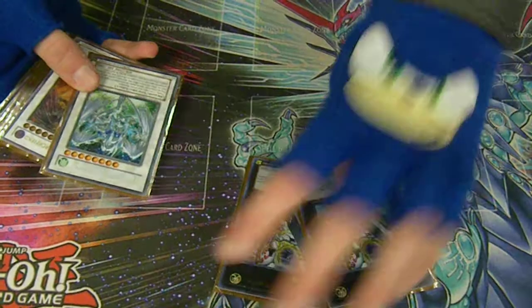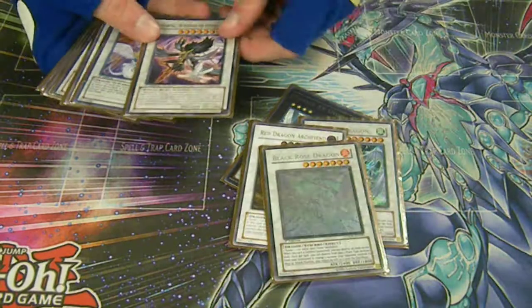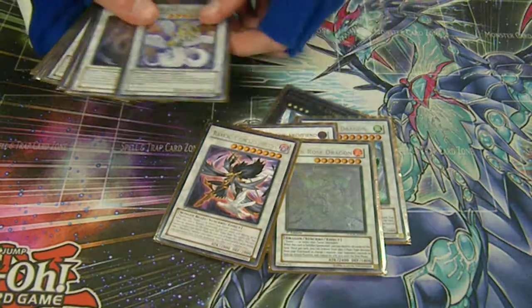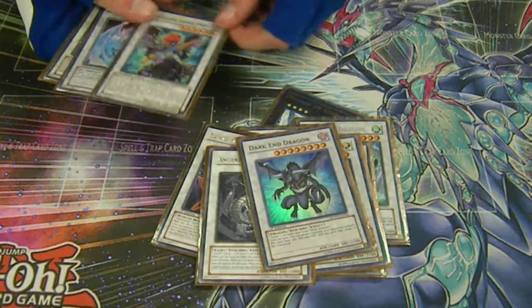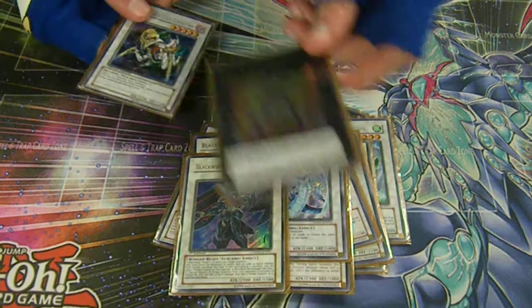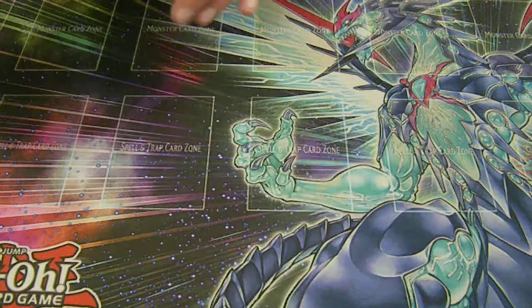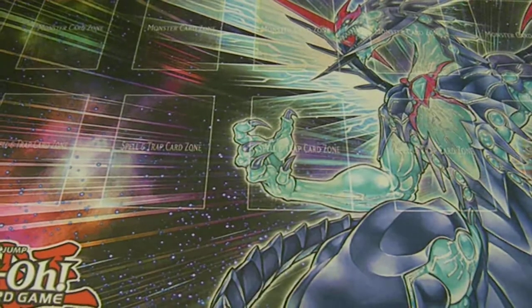Extra deck: two Utopias, Stardust, Red Dragon, Black Rose — Black Rose I want. Silverwind, Light End Dragon, Ancient Secret, Wayburn, Dark End, Iron Wing, Frio, Armor Master, Zen Master, and then Cataster. I wish I had Zen Master. Alright, thank you very much.